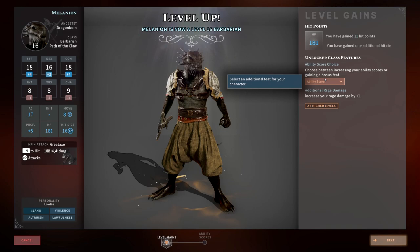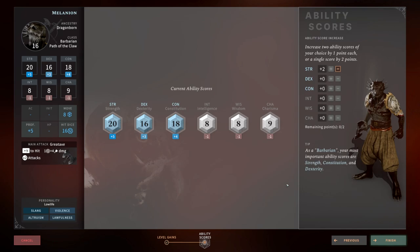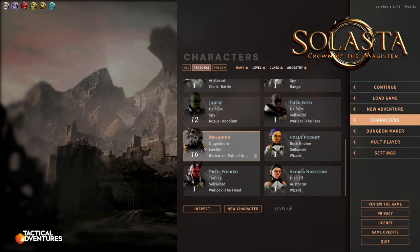At level sixteen you get your final ability score increase. You could put two into strength to reach 20 strength, or pick up more feats like adding acid damage to your weapon attacks for an additional 1d8 acid damage from Path of the Claw, potentially stacking with another acid damage feat for up to 12 acid damage added to your attacks. I'm going to stick with strength. Now that the build is set with six damage resistances, let's go into the game and look at the level ten version and talk about gear.